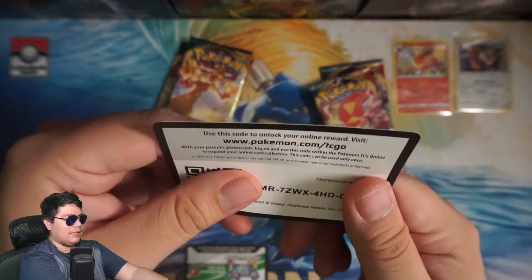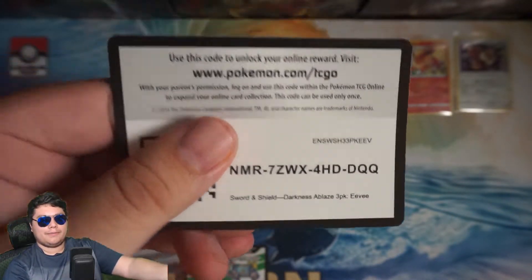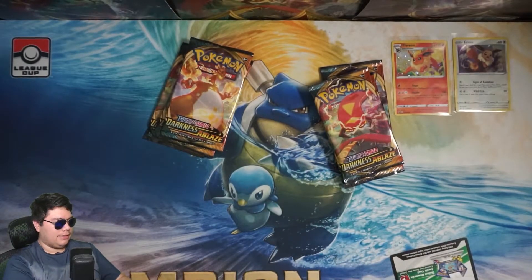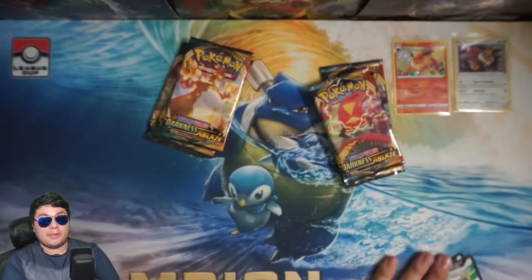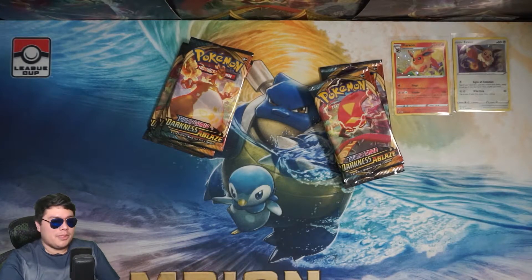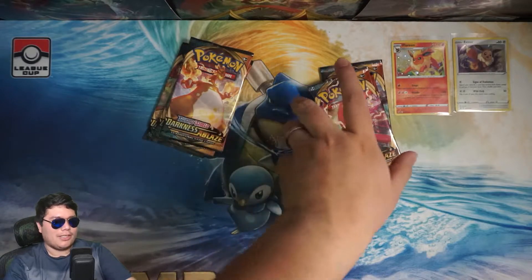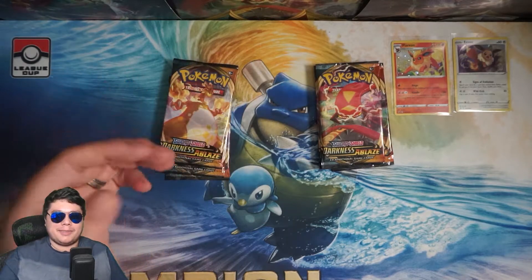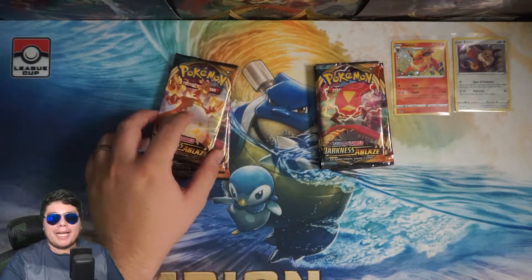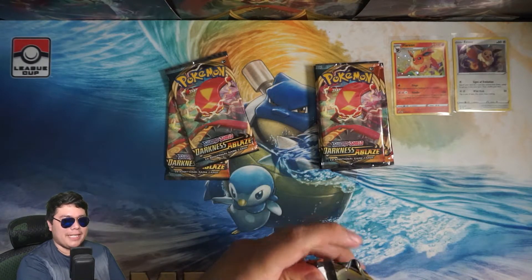Here is the code for the Eevee blister, and here is the code for the Flareon. I'm assuming these only get you one card, so enjoy that promo. I don't understand people that collect these promo cards online — they're kind of meh if they're not usable in the online game. Let's start off with whatever pack this was, because I forgot already. I don't think it matters because we'll get really bad luck regardless.